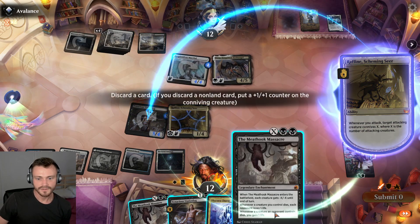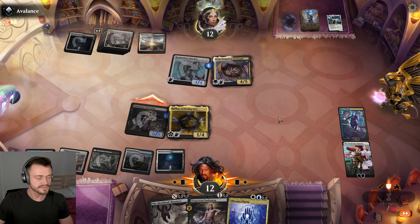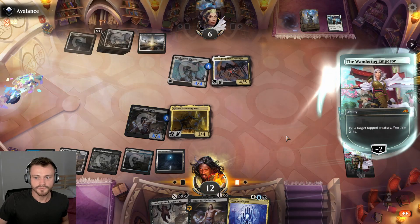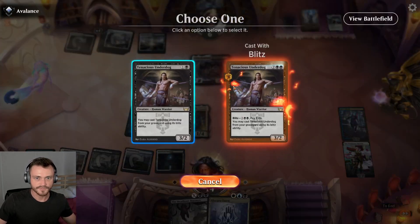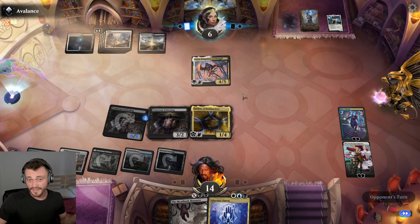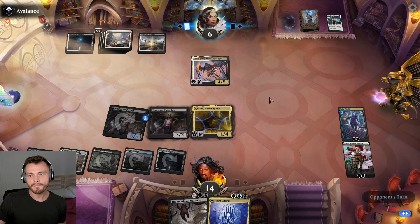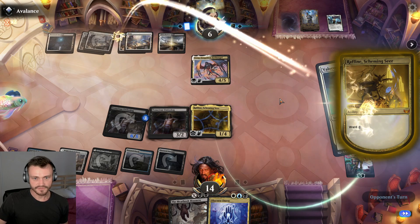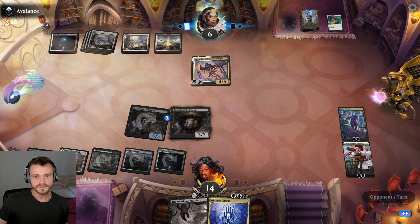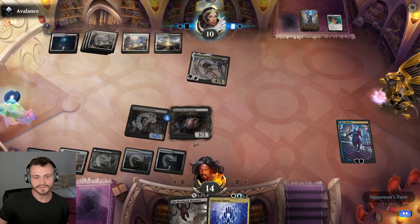Here we go — apologies for the delay, just thinking through a couple of options here. Let's see if they want to trade or not — they don't. Go ahead and get rid of you. If anyone attacks down the Emperor that's fine, and we can drop you as well. We have a decent attacking force online — Obscura Charm can potentially remove a blocker if they attack with Lisa. Valorous Stance — they pay the ward one, there goes one of our attackers, but only three mana left though.